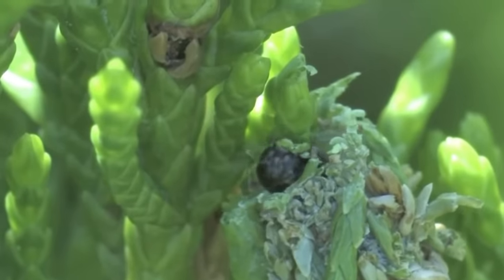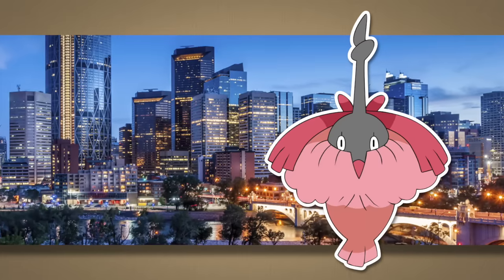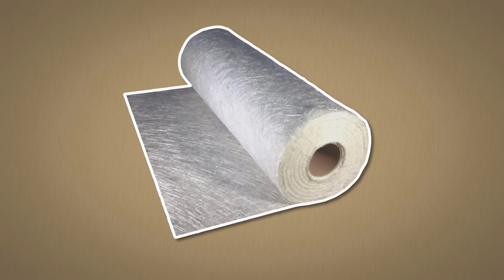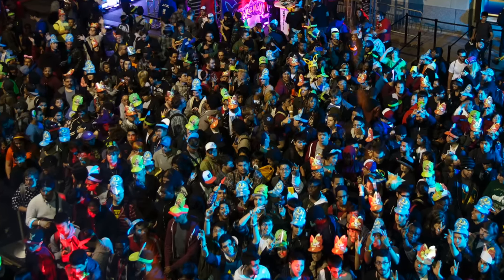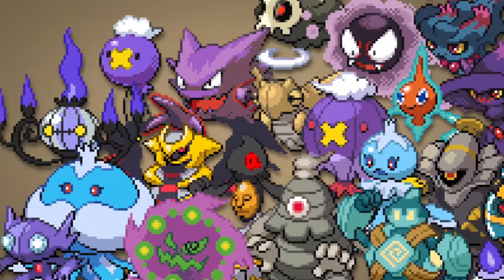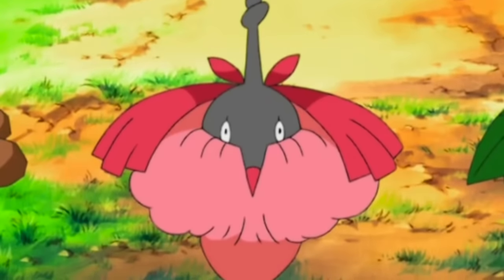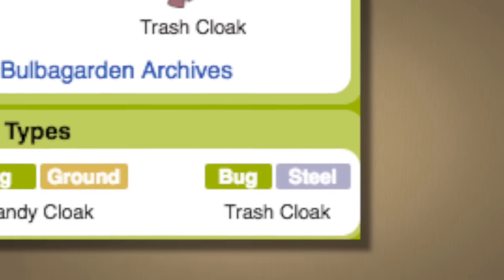Wormadam is a bagworm pokemon. Bagworms at birth create a small bag and cover it with local plant pieces or anything for camouflage. The trash coat worn by city Wormadams looks like insulation or fiberglass thrown in the garbage. This may not be metal, but fiberglass is quite strong — it can actually be stronger than sheet metal and doesn't rust. Being steel type doesn't mean the pokemon is literally made of steel; they just have steel-like properties, much like how not all ghost type pokemon are actually ghosts.